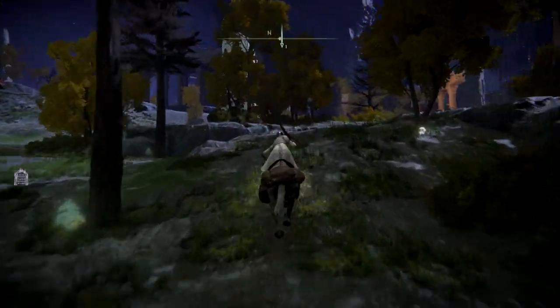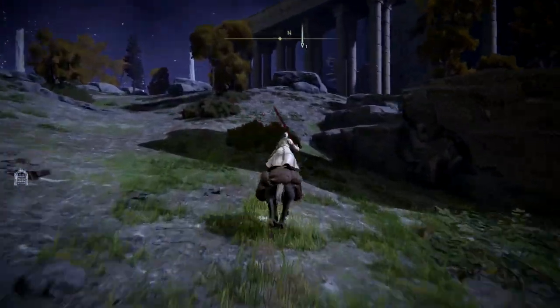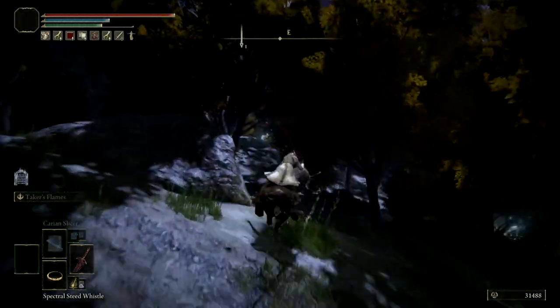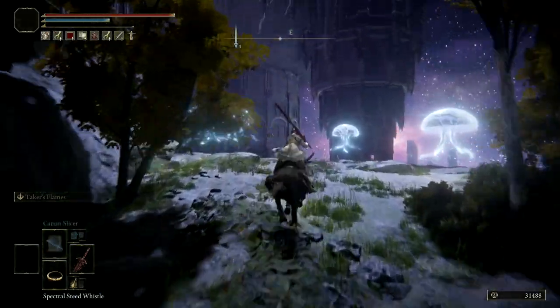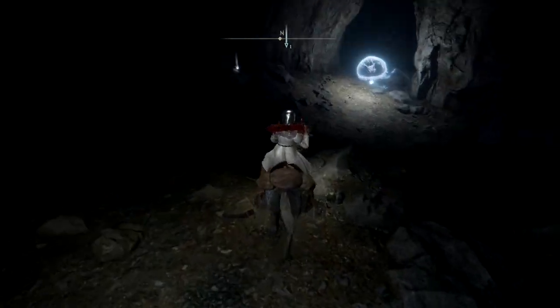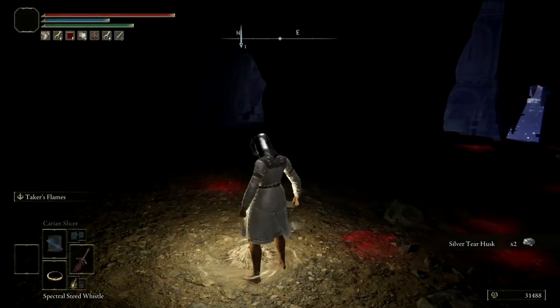Hop on your horse and go this way through this small forest. If you reach the temple, go left — you don't want to go through the temple. There's a little forest area behind the temple; go there. It looks like there's nothing, but there's actually a ledge you can jump onto, and there's a cave. Just keep going through that cave.